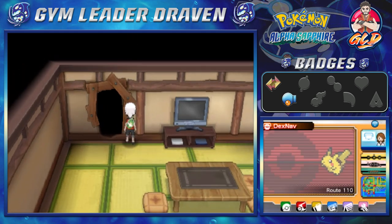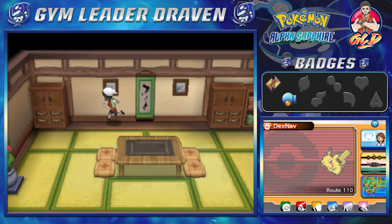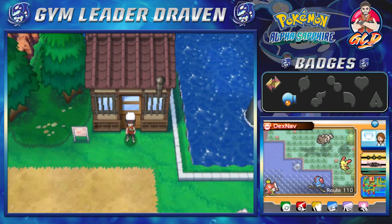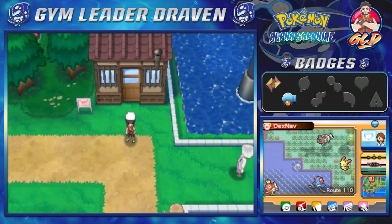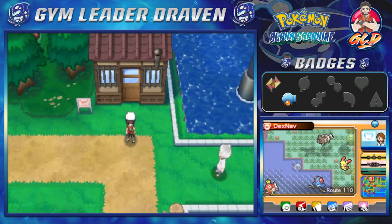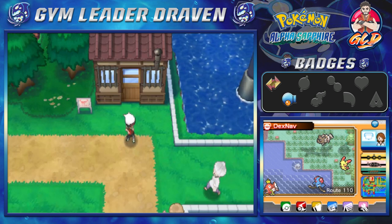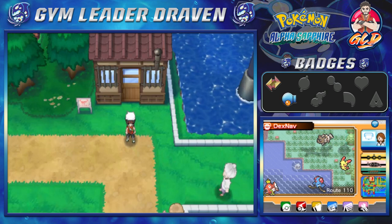Alright guys, we're going to be stopping here. I think we've done enough for one episode. In the next one we're going to be going straight to Mauville. Off screen I need to get some items. Thank you guys for watching and for being supportive as always. I'll be back for another episode of our Pokemon Alpha Sapphire walkthrough — see you guys!